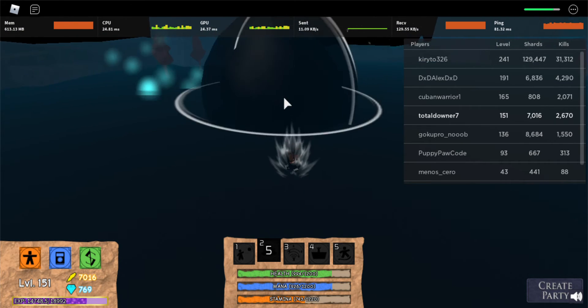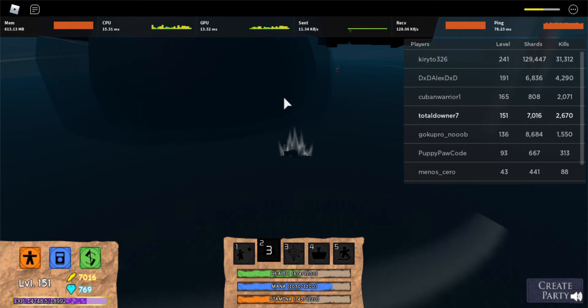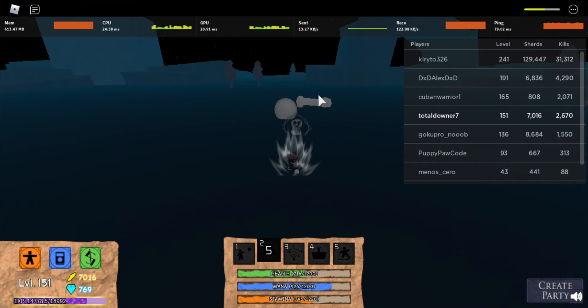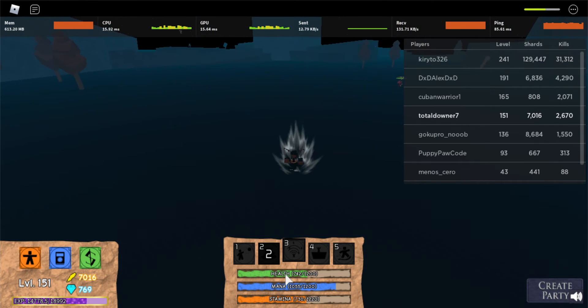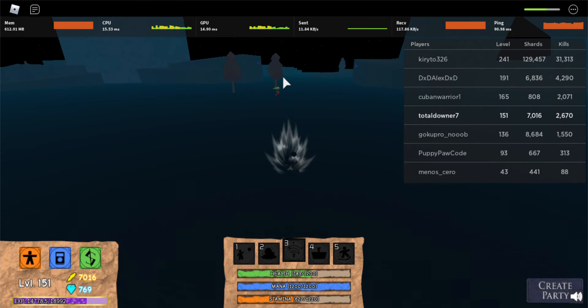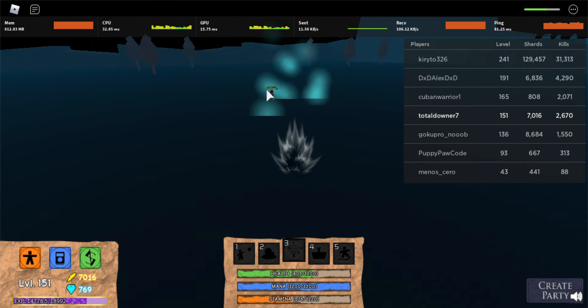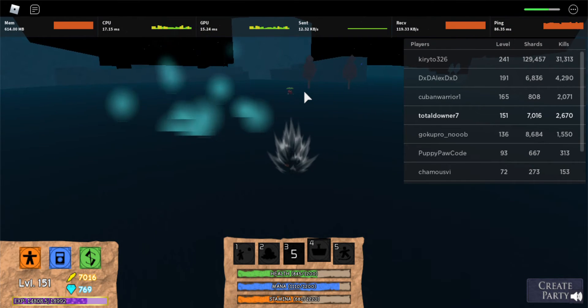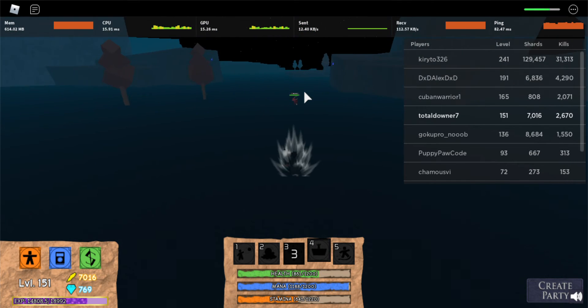This guy's just using it on me — stop spoiling the video. What that does right there is throw an explosive bone at the opponent. And that's the bone throw. Universal pull — I don't really know what this does much; my opinion is it's pretty trash.